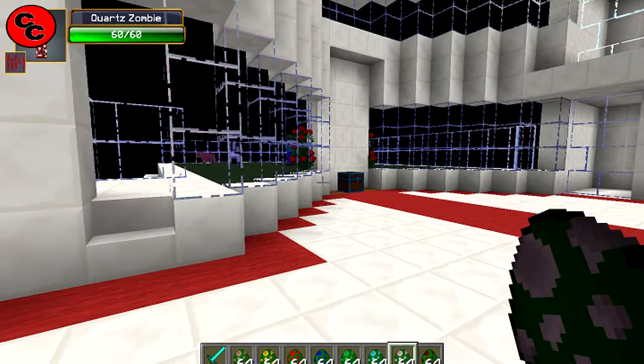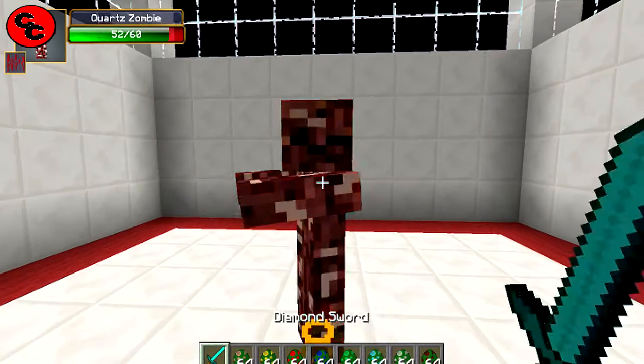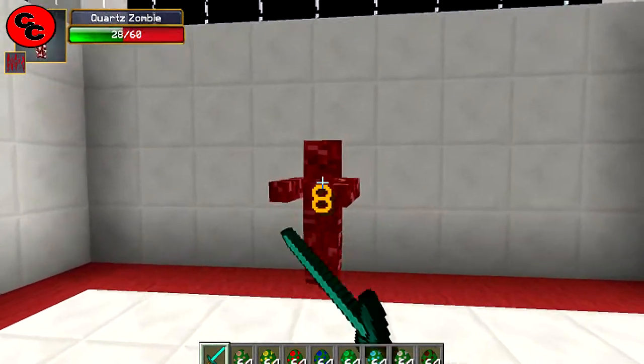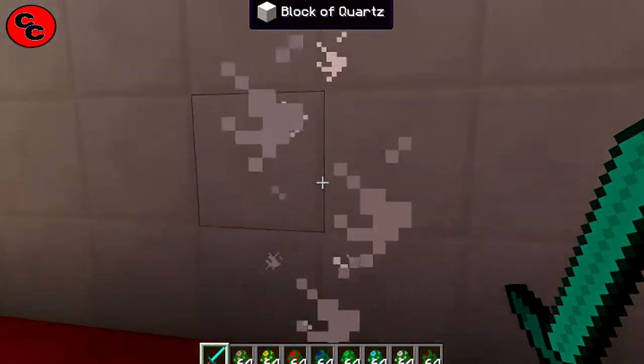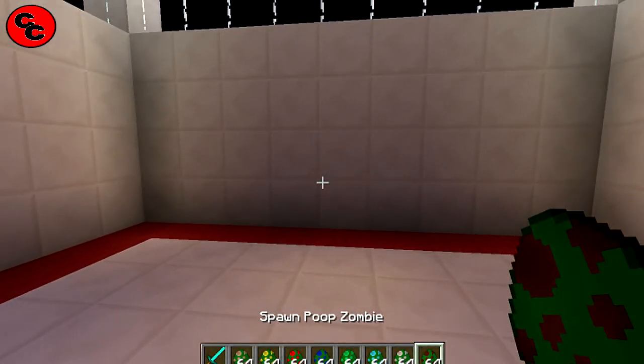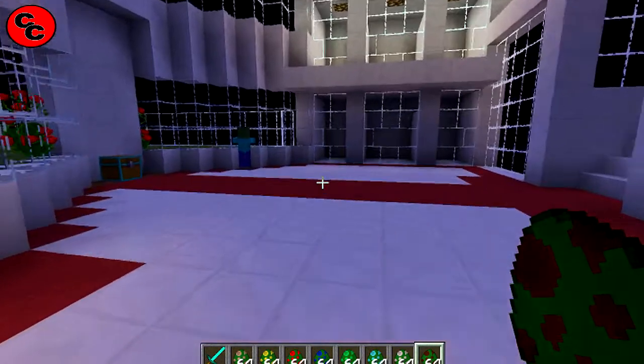Next we've got quartz — 60 damage. All sorts are spawning now. Let's drop him. He dropped a bit of quartz — lovely stuff.